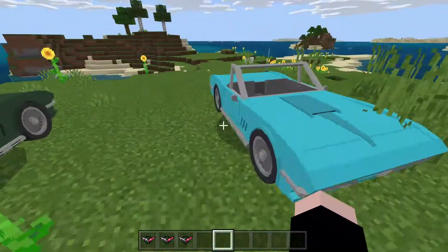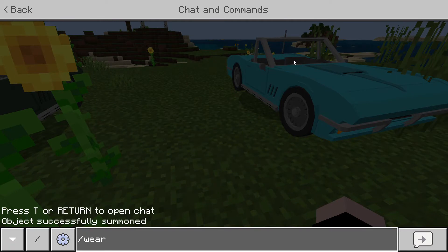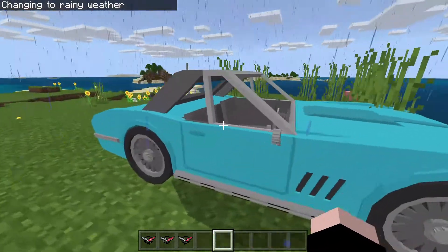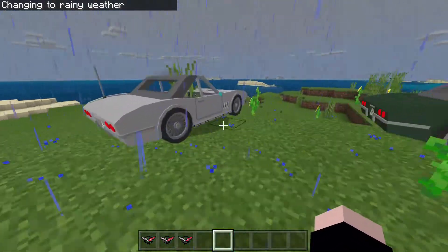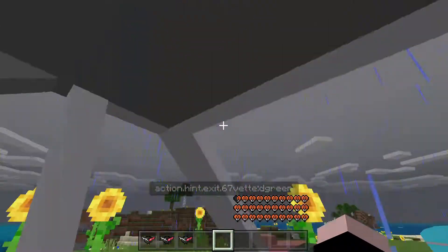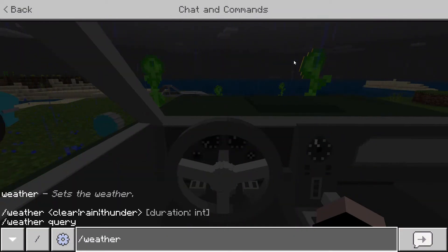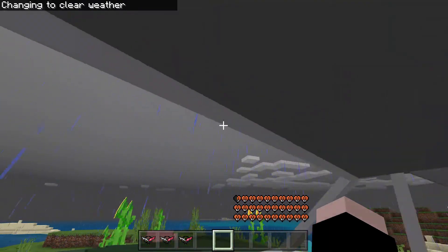There's actually more than that. If we do /weather rain — yeah, look, they will put up their roof. It's so great. And then you just type /weather clear and they will take the roof back off. Nice.